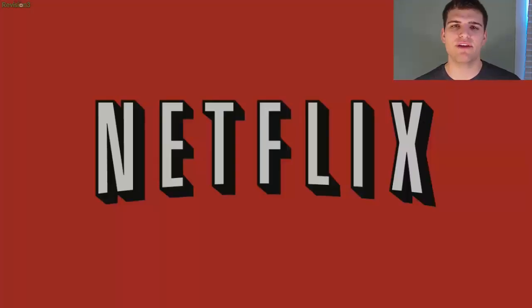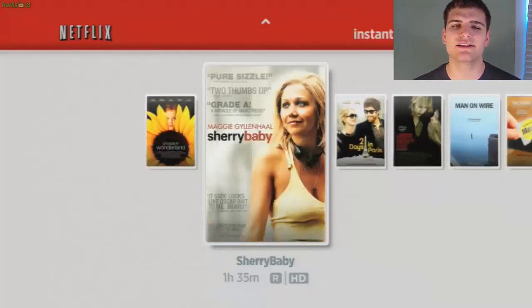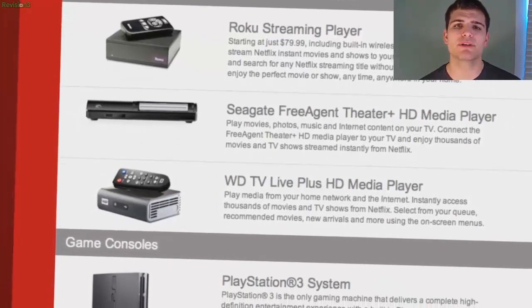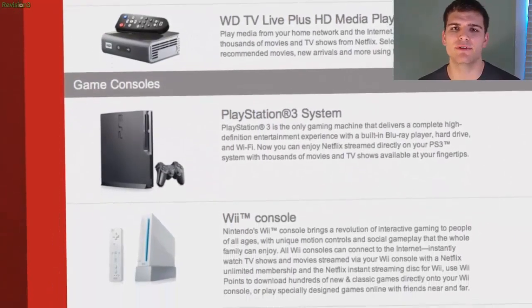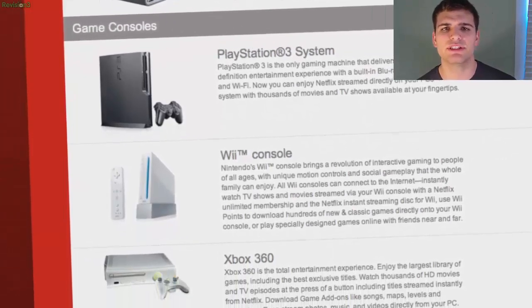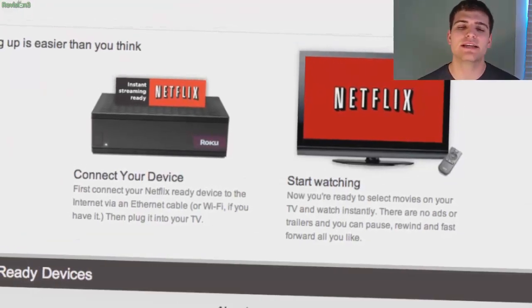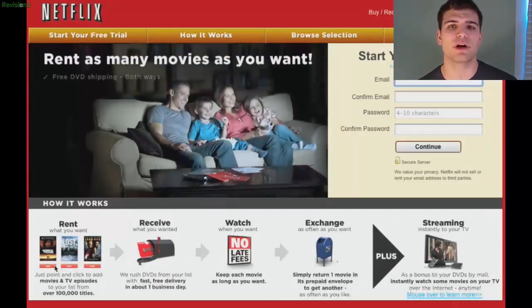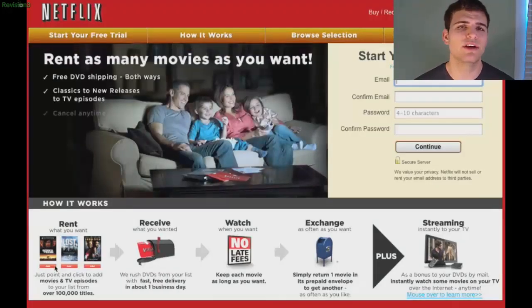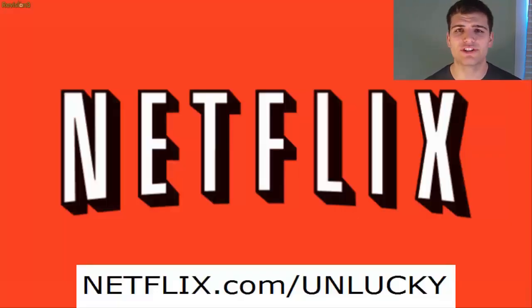Today's sponsor is Netflix.com. With more than 26 million members, Netflix is the world's leading internet subscription service for enjoying movies and TV programs. Members can instantly watch thousands of titles on a vast array of devices — streaming TV episodes and movies — like Microsoft's Xbox 360, Sony's PS3, Nintendo Wii, Apple devices, Kindle, and Nook. As a Netflix member, you can watch as many movies as you want anytime you want for a low monthly price — there are no late fees or due dates. So if you want your free 30-day trial, go to netflix.com/unlucky.